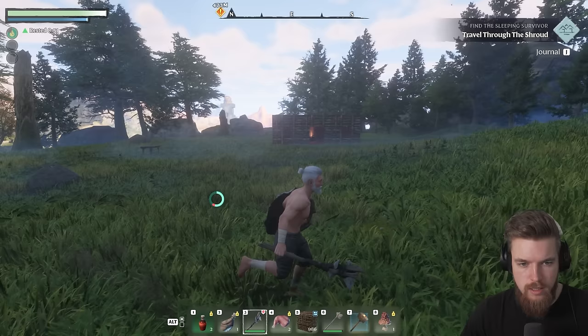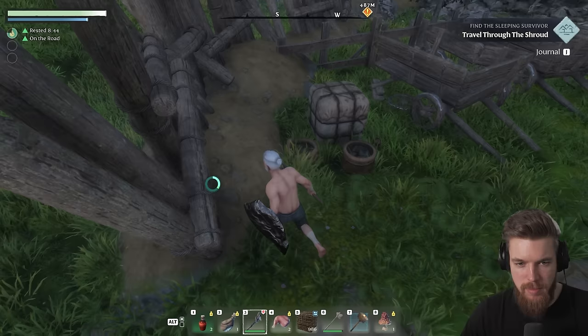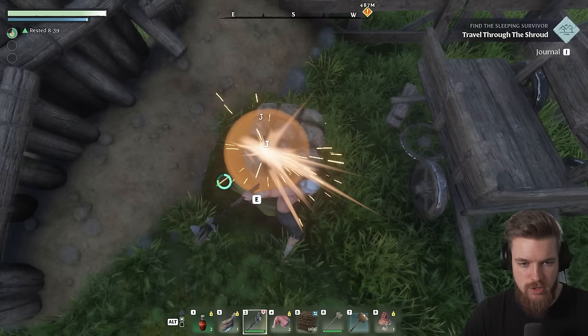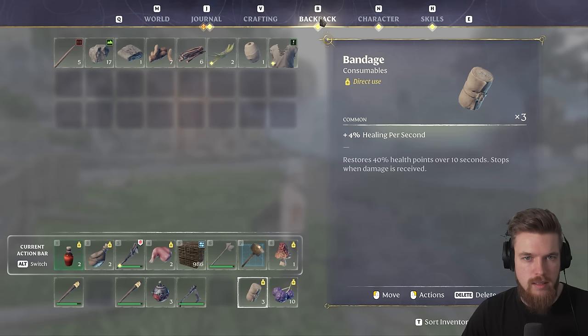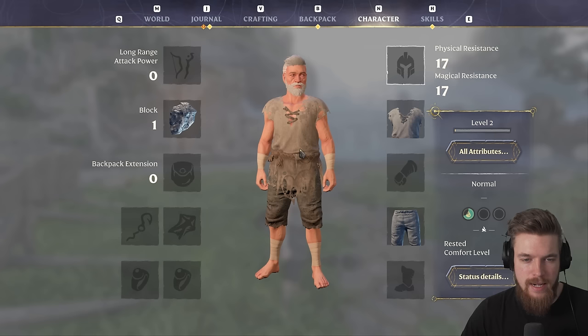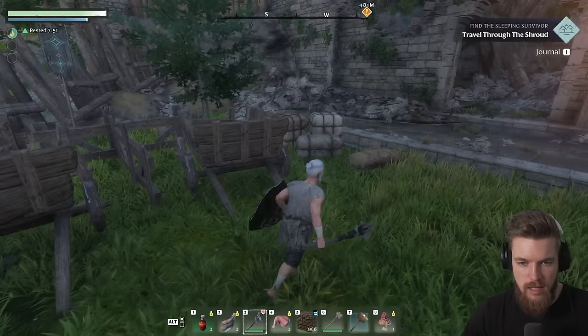To do that, we need to head behind us into this abandoned village ruin. As you can see right here, there are these sort of packages — great areas to get some cloth. Let's go ahead and destroy this with the wooden club we just crafted, then pick up these torn cloth pieces. Now we can make the ragged shirt — go ahead and craft that. If we go to our backpack, we can right-click on the shirt and equip it. This shirt alone is giving us 17 physical and magical resistance.